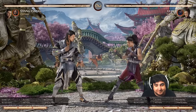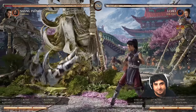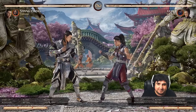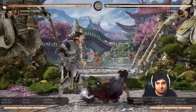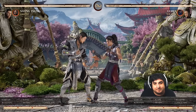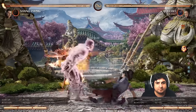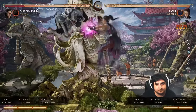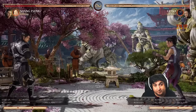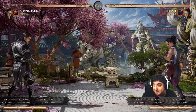Li Mei is another one who is fairly consistent and can punish this with big damage using her forward four, three string. This is pretty easy — you just have to wait until the blades are almost coming back, and then go into your forward four. If you do it too early, they're going to hit you out, and you won't be able to get your combo. Almost 40% damage because they just wanted to throw out those little blades — you've got to think about these things.